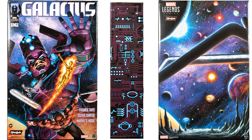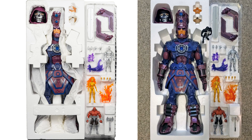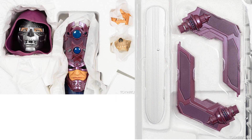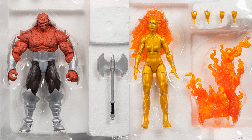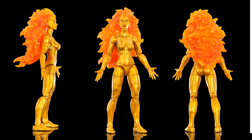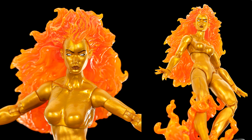In the Galactus Haslab box here, we do have a female — Nova, one of the heralds of Galactus. You can see her base, extra hands, a kind of translucent look to her hair and the base, gold flat paint. And there she is in her base — or flat stand, whatever you want to call it — which plugs right into Galactus' hand. Really nice.